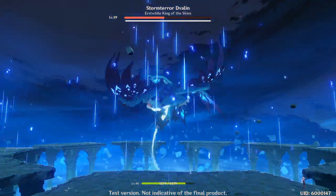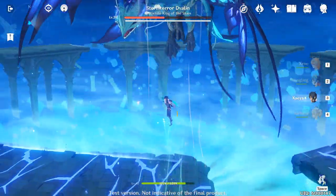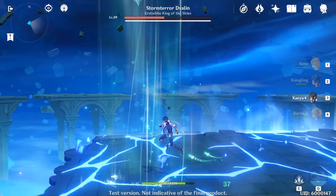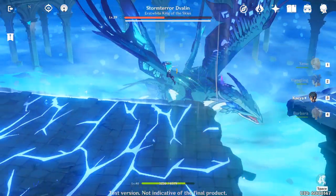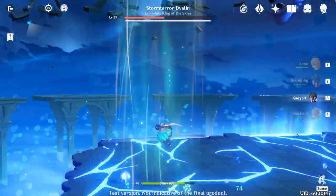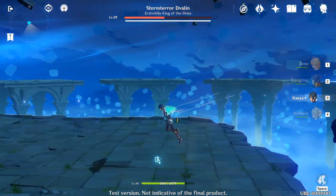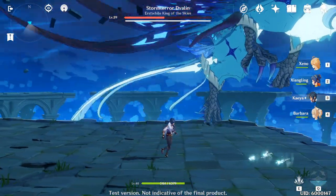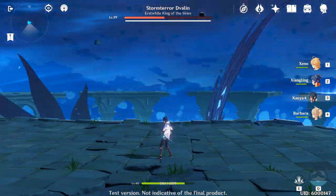If you stay on the cracked platforms, you're going to be taking damage over time as long as you're touching the ground. Head towards the platform that's intact — you can see it by looking at the background of the map. There are multiple intact platforms right now, but by the end of the encounter they're probably all going to be cracked, so you have to be really careful.